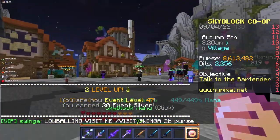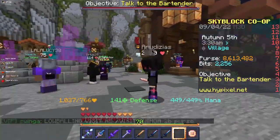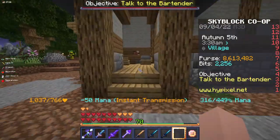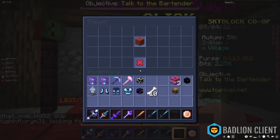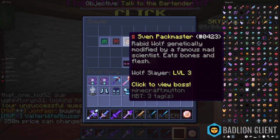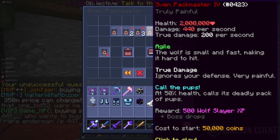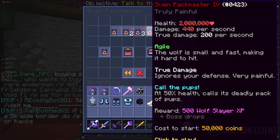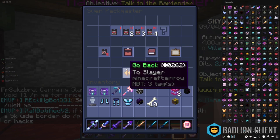For the method, you actually need to progress in the slayer quests to a certain point where you can do Enderman slayer quests. I think you need to do Sven Pack Master to level four. The wolf has two million HP, so it's more of a mid-game method — I don't think you're going to do two million damage in early game, and this wolf also does a lot of damage.